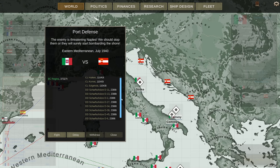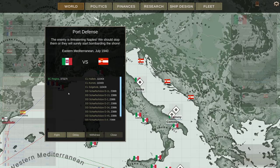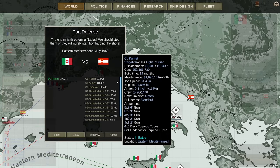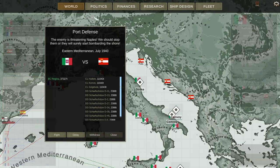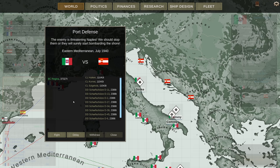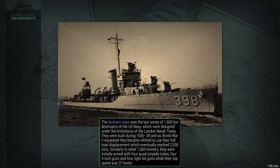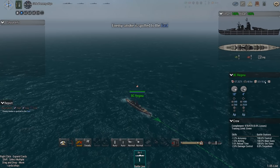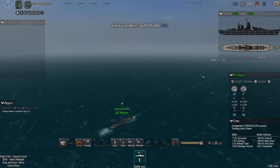The other battlecruiser — the Regina — is alive and well. She's been repaired and is coming up against three light cruisers and eight destroyers. I need to defend this port. This is going to be dodging with a ship that... wait, it does have sonar — sonar 3. My life is about to get very interesting.